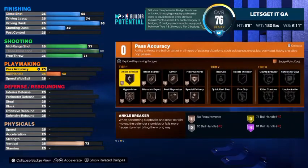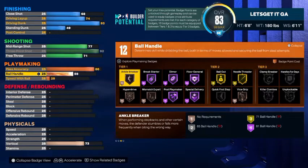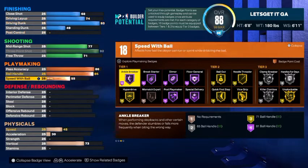Moving on to playmaking — with pass accuracy, take that to an 86 so you can throw dimes and set up your teammates. For ball handle, take that up to an 85. That gives us quick first step on gold, vice grip on gold, bail out on gold, and unplugged in tier three on gold. Hyperdrive on gold, post playmaker on gold — so if you like to post up against a smaller defender, a 6'1 guard, you're going to abuse your matchup. Hall of fame floor general, hall of fame break starter, and hall of fame ankle breaker on a six foot eight build.